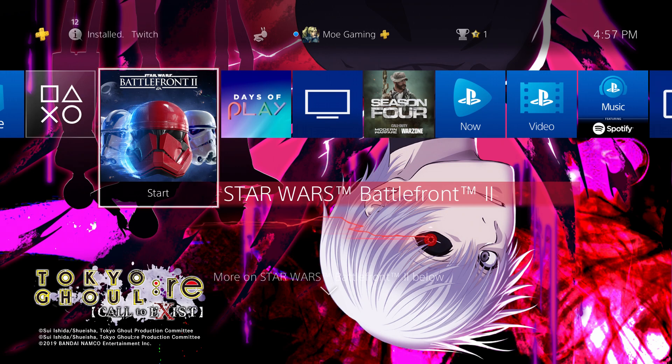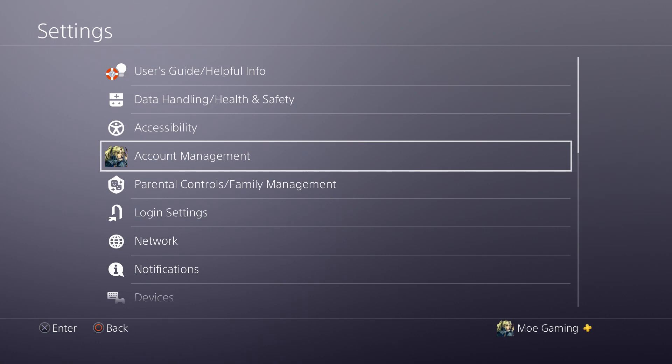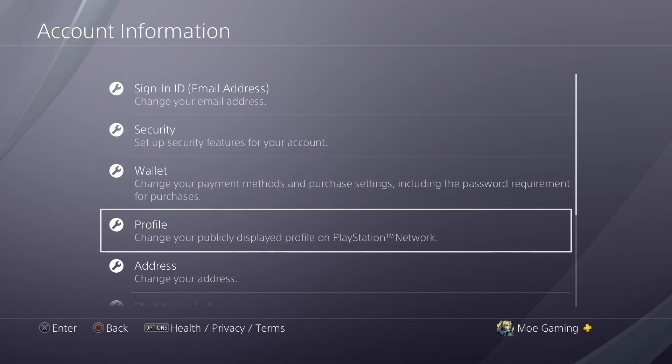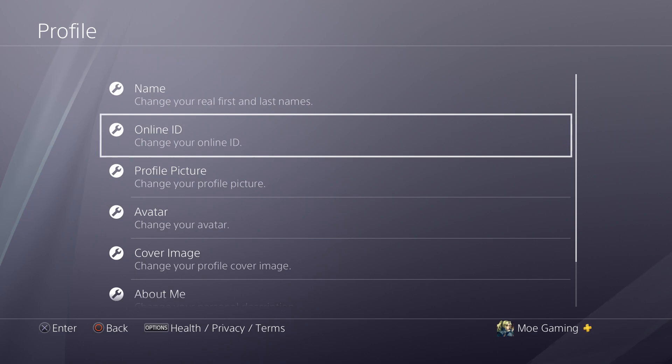Let's move on to what we need to do to get this started. We're going to go to Settings, and from here we're going to go into Account Management. Once we're in Account Management, we're going to click Account Information. Within Account Information, once it opens up, we're going to be clicking Profile, because that's what we're going to go into to change our PSN ID.